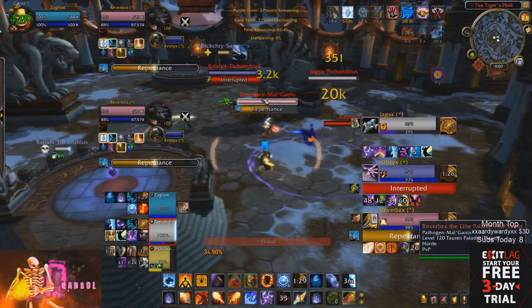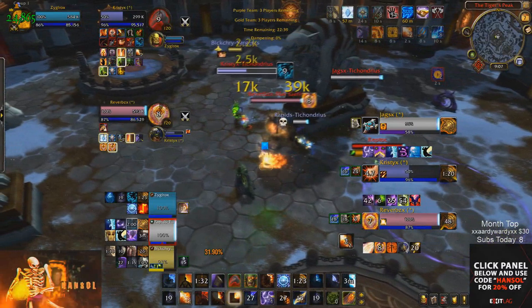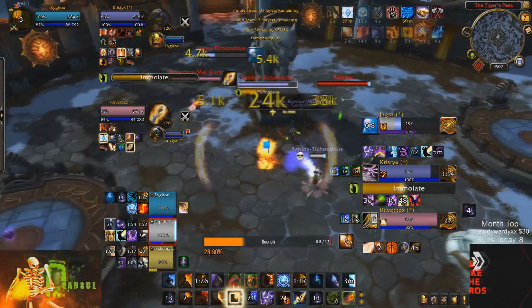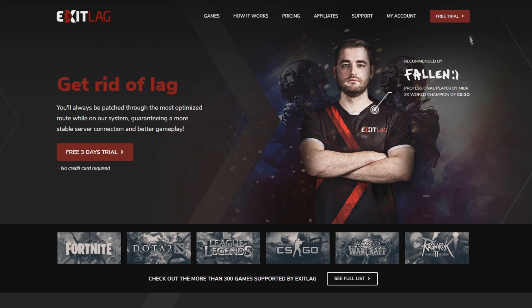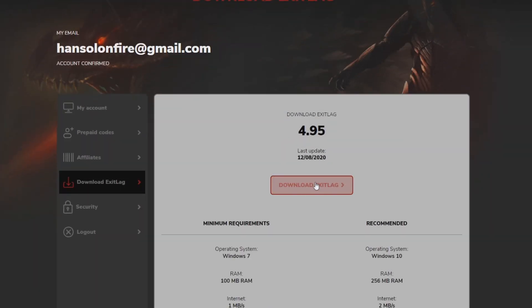So if you're still watching, I'm assuming you're interested in trying out the program, so I'll go over the steps to set up Exit Lag. You can use the link in the description below to get a 3-day free trial with no commitment required to test out the program yourself and see if it helps you first. So first, create an account by clicking "Free Trial" in the top right corner. Once you've done that, you can download the program by going to the "My Account" tab and clicking "Download Exit Lag."